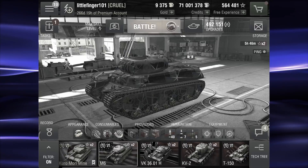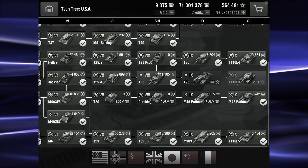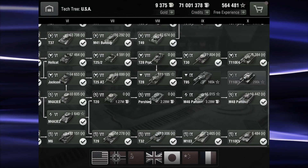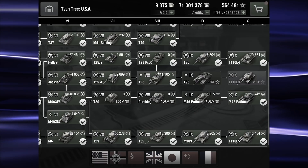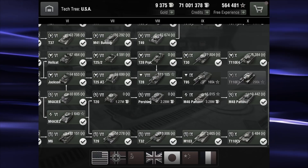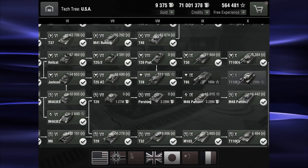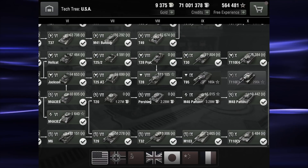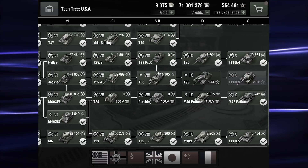Just want to go real quick into the tech tree. We are at the bottom — next step up: T29, T32, M103, and then the E5. Great line of tanks, all with very good gun depression. The M6 here has negative 10 to positive 30, best in class by far.